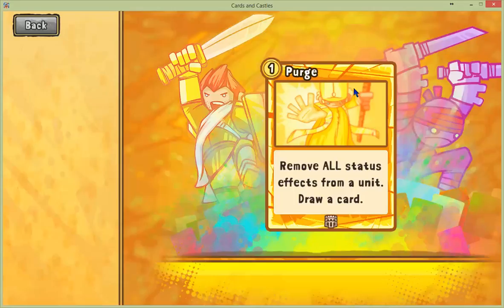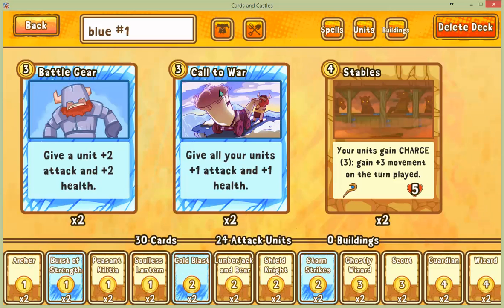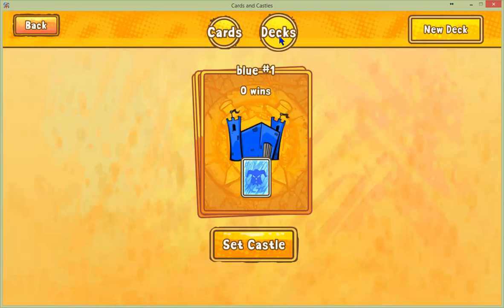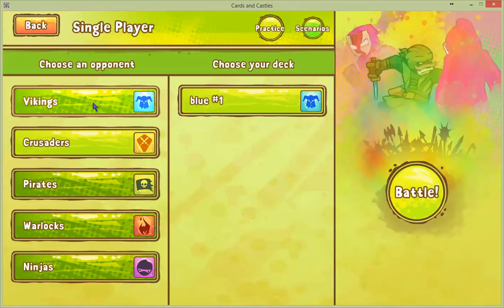Let's look at the deck. I heard mono crusader deck is really good — I studied the forums a bit. If you have a deck you think I should build, let me know. I'm back to defeating all the basic scenarios. Have I defeated the crusaders? I remember playing the pirates, the warlocks, and maybe the crusaders — and that seems to be the best color.